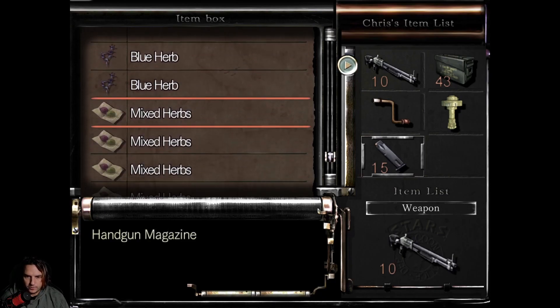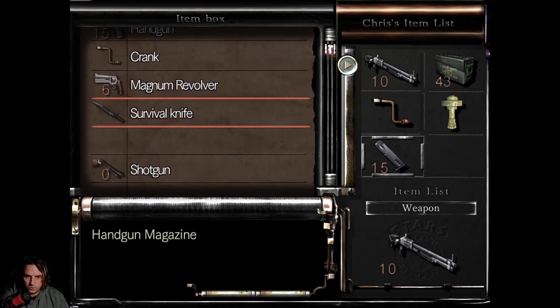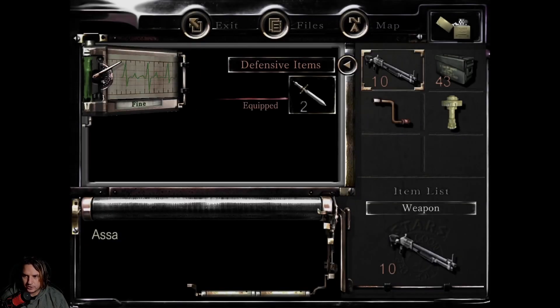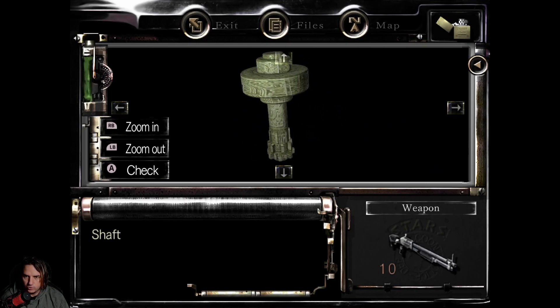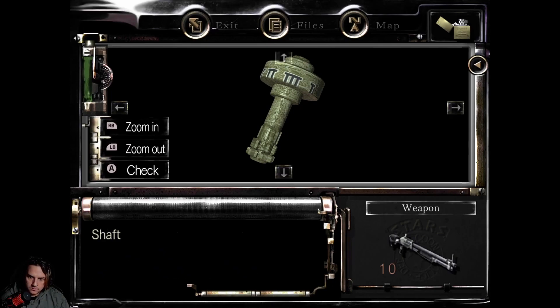And there you go. Cool — then we put that away, and then we've got to figure out what this shaft is for. No clue at the moment. Let's examine it — that might be an idea. It looks like it's got Roman numerals on it. I'm going to say it's probably a puzzle piece.